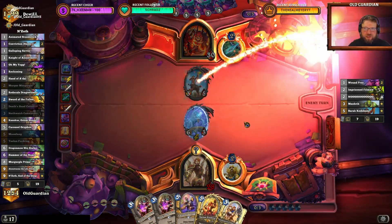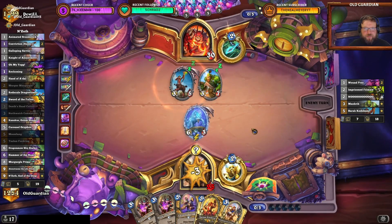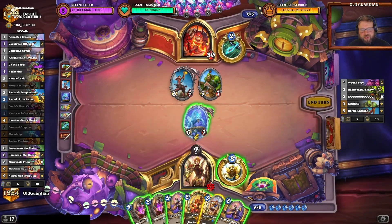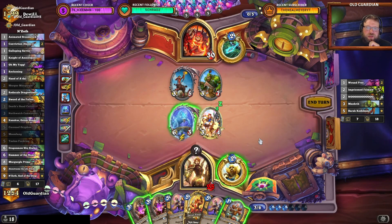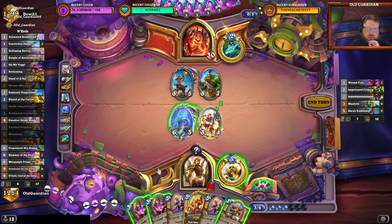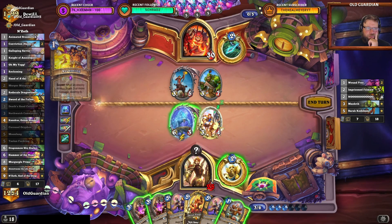Oh no, Mankrik's Wife. That Mankrik-Barak Kodobane is the best possible opener this Hunter deck can have. Is it now strong enough to defeat me? We're about to find out. I would need something to corrupt the Carousel Gryphons. The Blight Loot Rhino threat is really high at the moment. Not picking up the stuff I need. Is it a Death's Head Cultist turn? What could this Knight give me? A Secret — Knight that thins the deck of course. It draws a Holy Spell, so it's Conviction. Conviction or Reckoning, or Hand of A'dal. That's actually not bad.